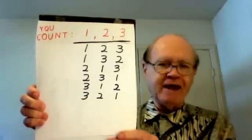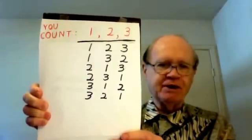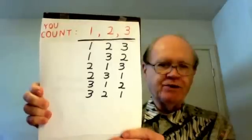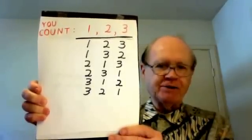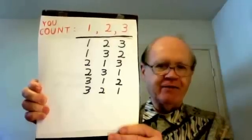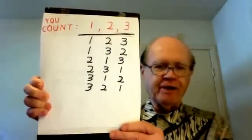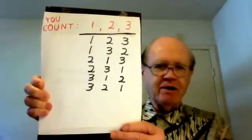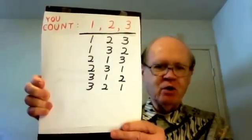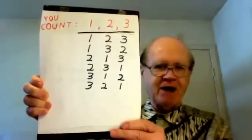Now let's take the next simplest case where you have three cards, and you're going to count 1, 2, 3. The order in which you deal the three cards to yourself might be any of those I've listed here: 1, 2, 3; 1, 3, 2; 2, 1, 3; 2, 3, 1; 3, 1, 2; or 3, 2, 1. Notice that is six possible orders.